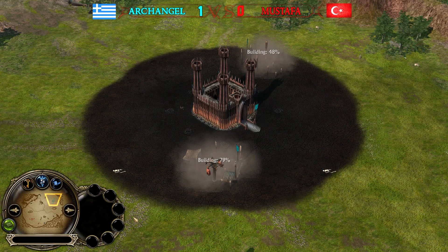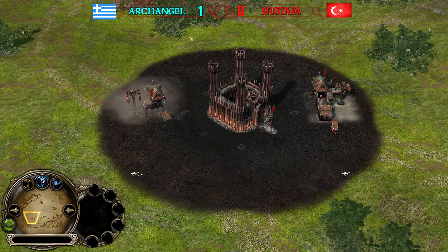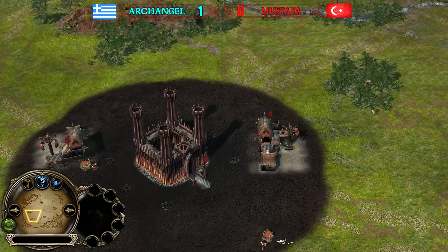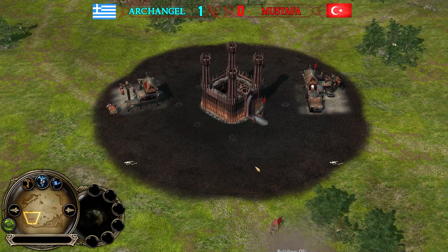I'm thinking about disabling the fortress floors — they're kind of killing the visual in some matches, especially with evil factions where it's always the same painted land design around the fortress. It looks kind of ugly, not gonna lie. I'll keep it if you guys want, otherwise I'd remove it from the pet switcher.